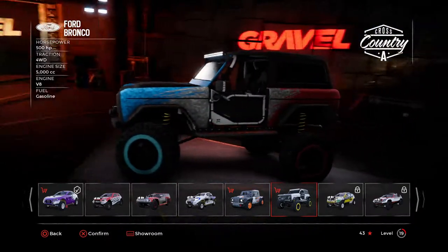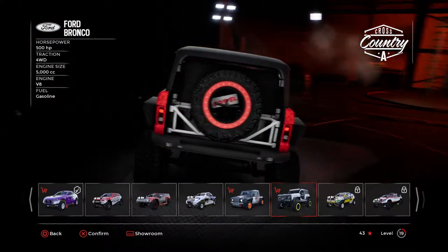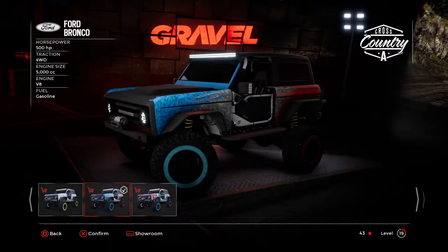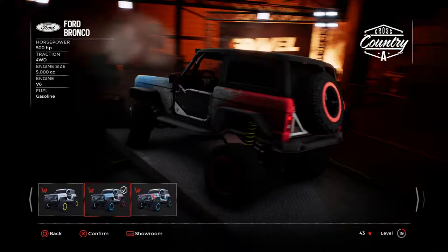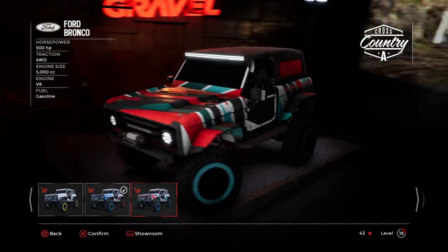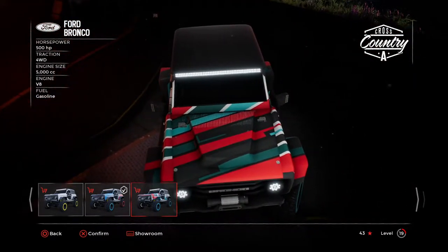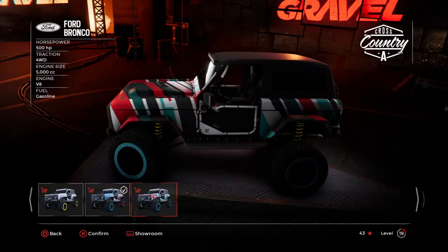This is based on the Bronco concept, actually. Not an old Bronco, although there's some things about it that are more old Bronco. There's three liveries: this plain white one, this red, white, and blue one, and we got this weird one — it's like red, green, black, and white. Screw it, we'll go for the weird one.